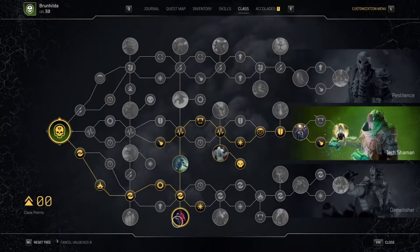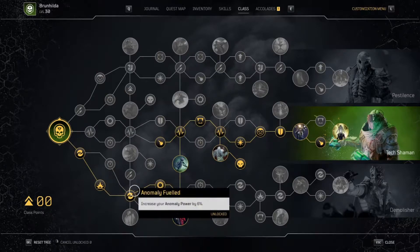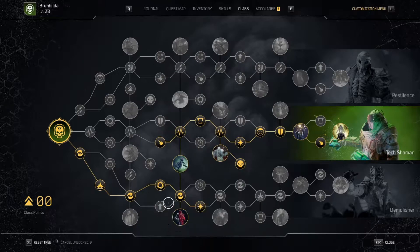Now I'm going to show you the class tree. So this is what I've decided to go with. Pick up some anomaly power, resistance piercing — because resistance piercing is against anomaly damage, so the more you have, the better you can damage enemies — then anomaly power again, and increasing my own resistance to make me a little more tanky, as opposed to the reload node which I don't need.